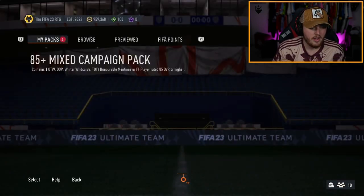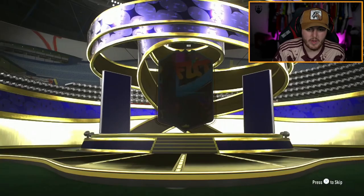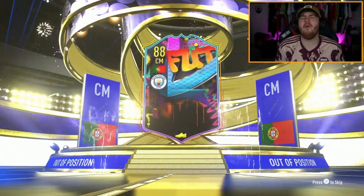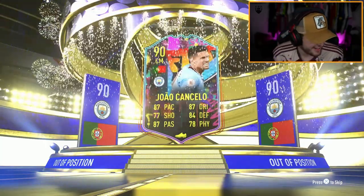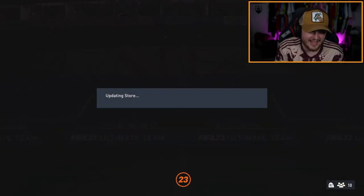Very good start for the 85-plus mixed campaign packs. Next one — we have an out of position. Another Cancelo! Half a million coins right there. These packs are ridiculous.